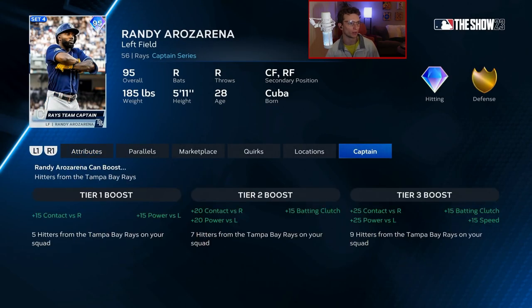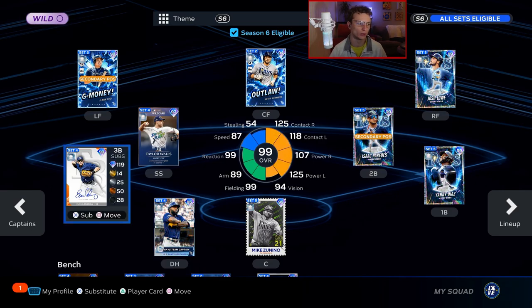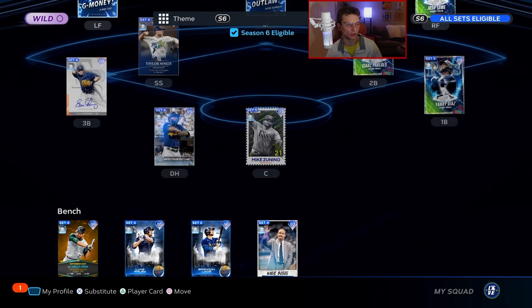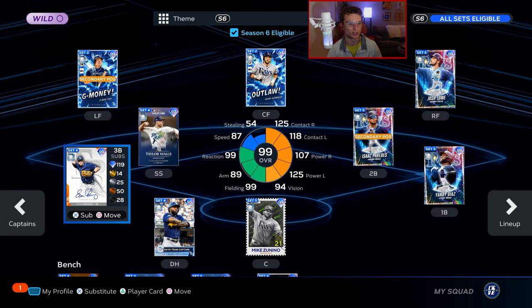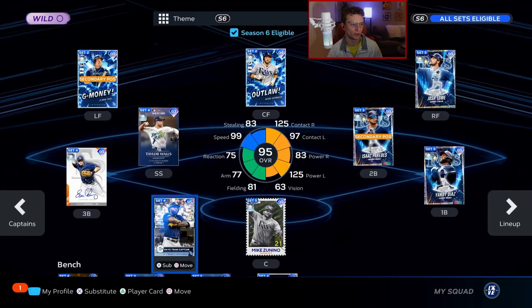The Rays have an interesting team boost from Randy Arozarena as captain: 25 contact against righties, 20 power against lefties — a reverse split — then 15 batting clutch and 15 speed. This team is tricky to figure out positioning for. Evan Longoria can only play third base, which is probably where you want him anyway — he's the best third baseman on this team. In the outfield it gets a little tricky since you can't use the 99 Arozarena. I would leave the captain in the DH spot to take him out during the game.